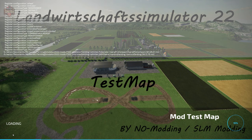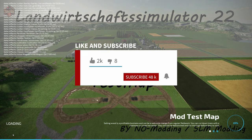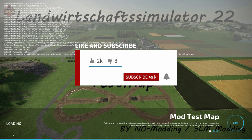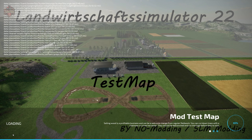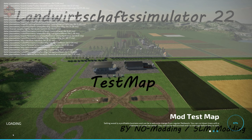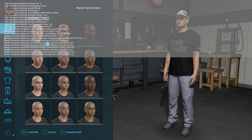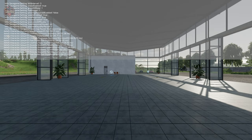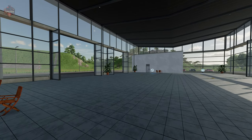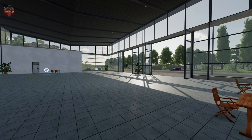If you load this map up in farm management or start from scratch, you'll find everything is built out exactly as you see it here in new farmer mode. If you run this on basically any system, it's going to run very well because it's pretty much a blank map with the exception of a few buildings and some animal areas.